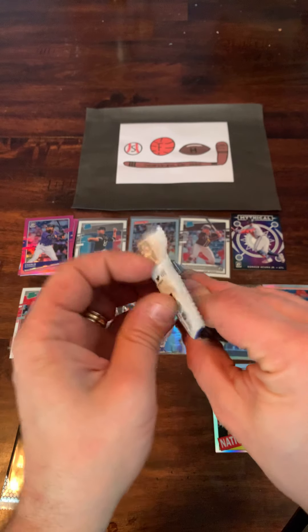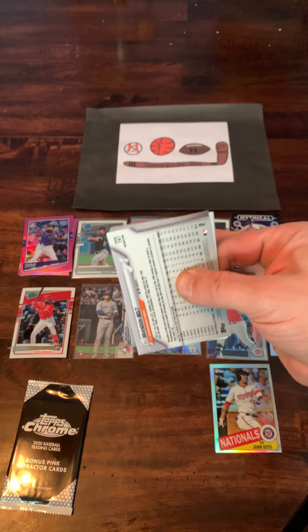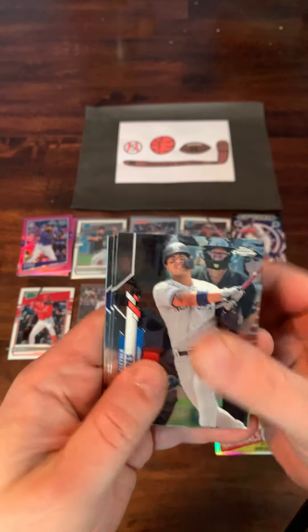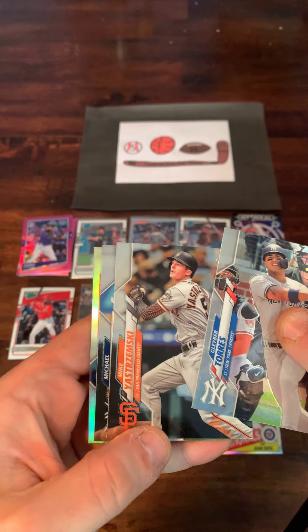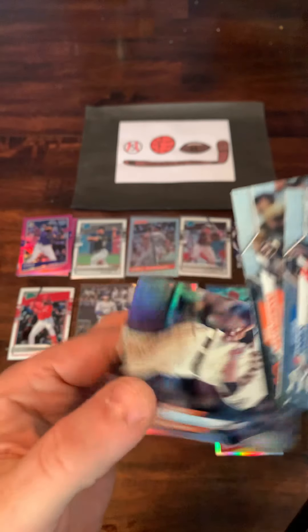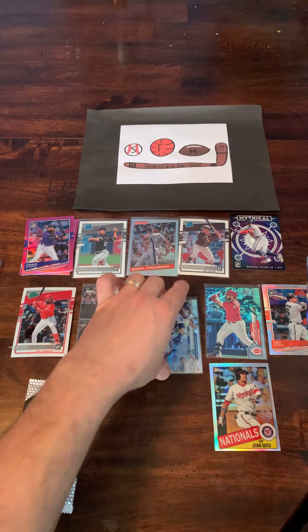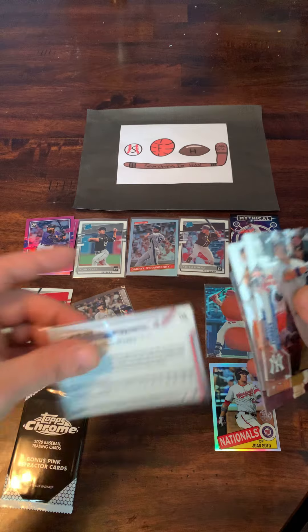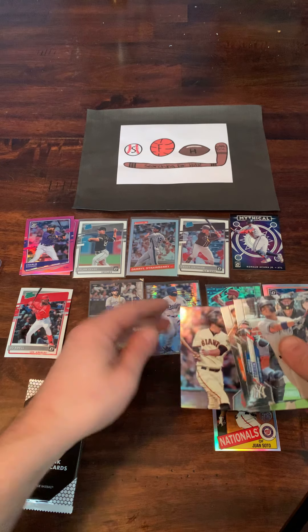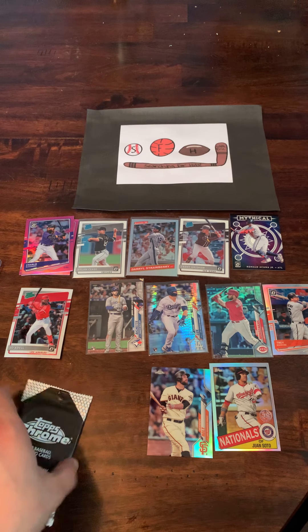Going into pack number three. We've got Brandon Belt on the back. We've got Gleyber Torres on the front, followed by Mike Yastrzemski, and Michael Fulmer. The Brandon Belt is actually a refractor — just a regular refractor, not numbered. But like that a lot. That is the base packs in Topps Chrome.